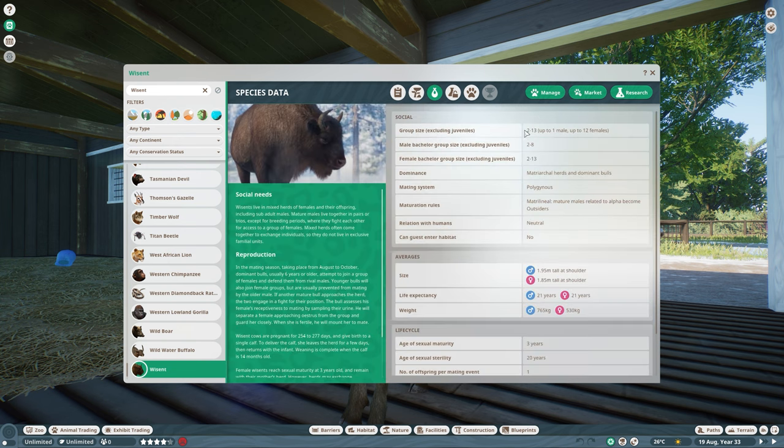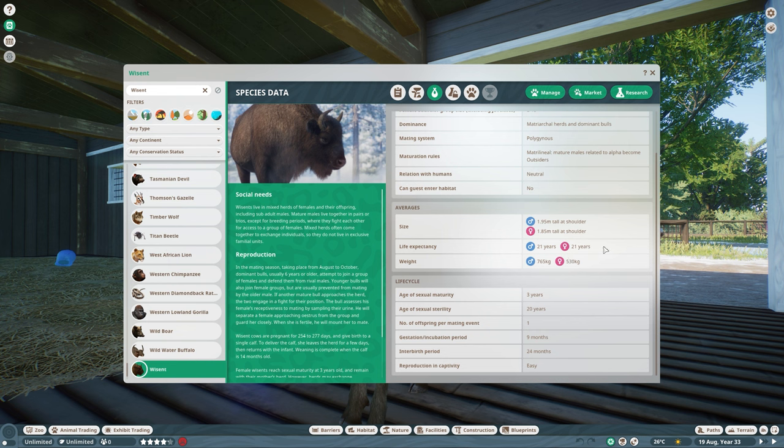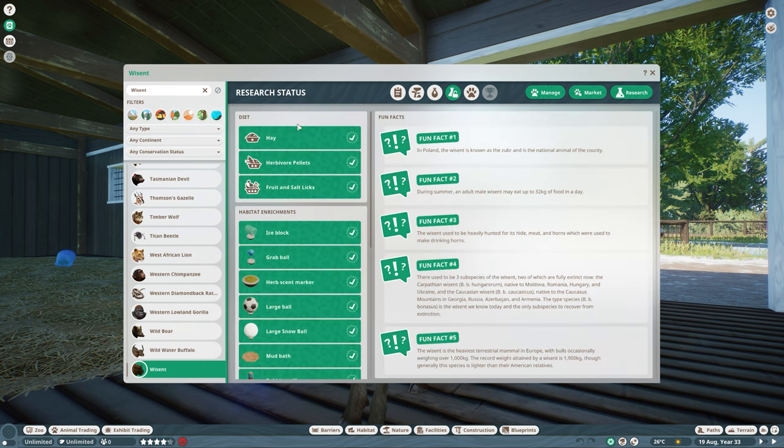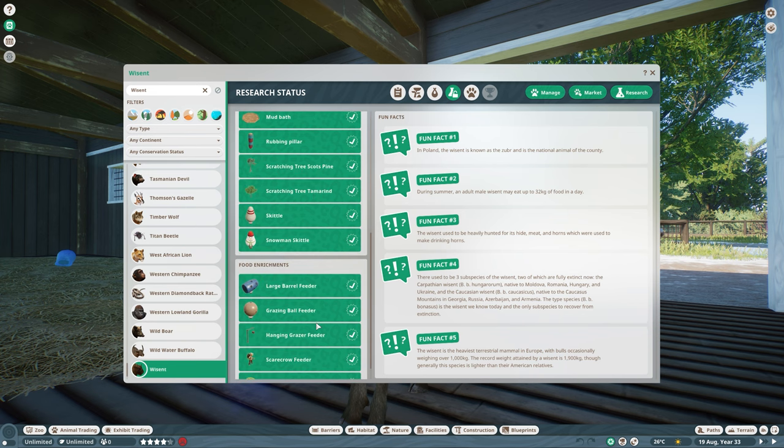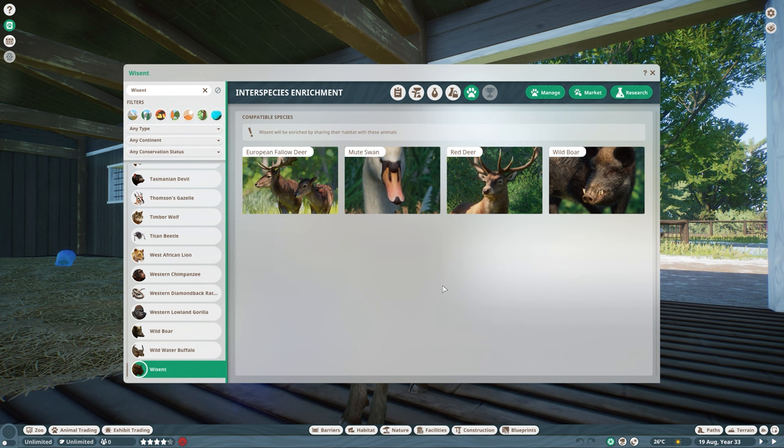You can have 2 to 13 of the species in one habitat. Guests cannot enter their habitat. They become around 21 years old and mature at 3 years old. They can have 1 offspring and are easy to reproduce in captivity. Here you can see all the enrichment items — there's nothing new in this pack. They have fun facts and an interspecies bonus with European fallow deer, mute swan, red deer, and wild boar.